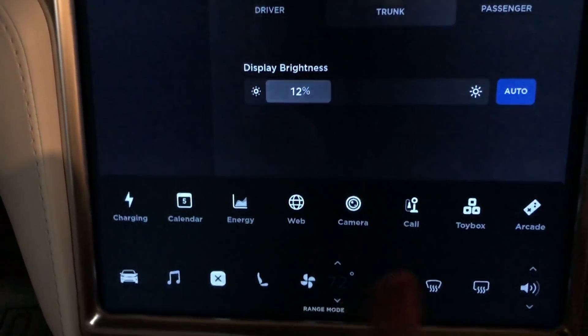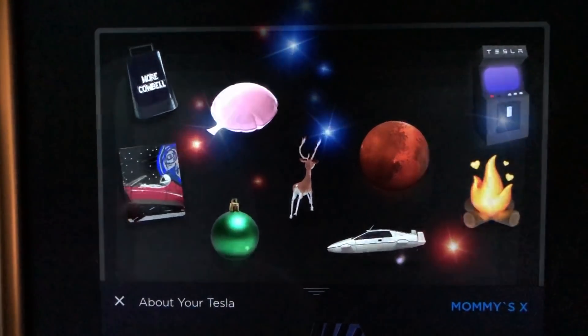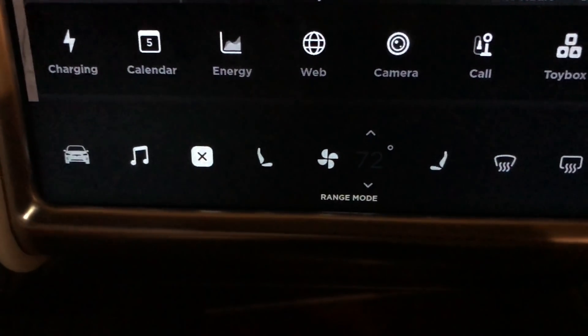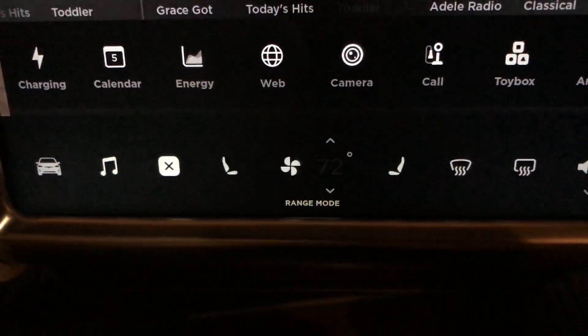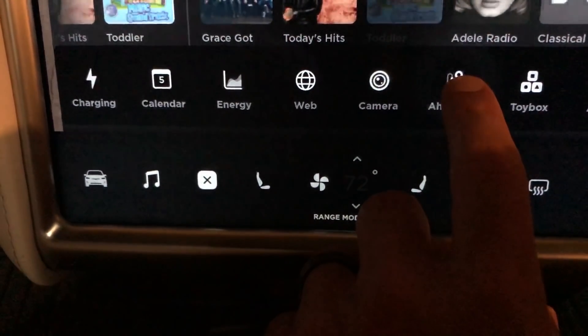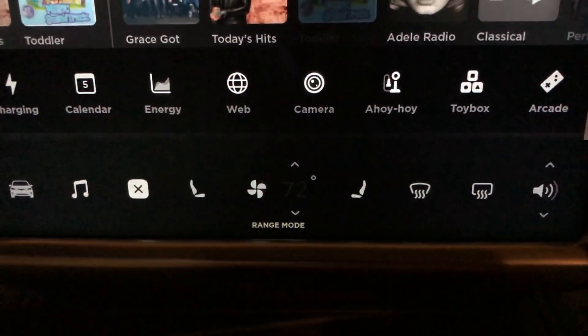This Toy Box gives you the same screen that we're all used to if we hit the T up top. You have the same menu bar that you have in the Model 3 now. And you can actually hold down on the call button and get 'Ahoy Hoy,' which was the first thing recorded over a telephone — a fun little hidden easter egg.